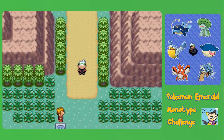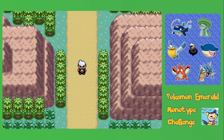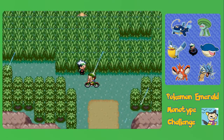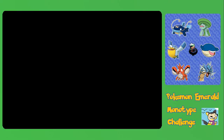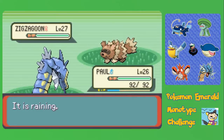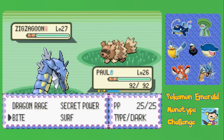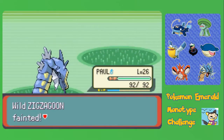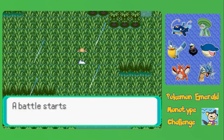Hey everyone, it's Deacon082, and welcome back to Pokémon Emerald Water Type Challenge. In the last episode, we reached Route 119, and this route has some really tall grass and pretty much constant rain. What this constant rain means is that we can send in pretty much any water type and just dominate with Surf. Basically anything that isn't resisted will die in one hit.